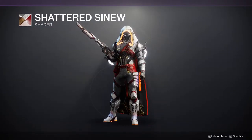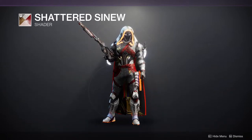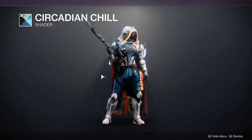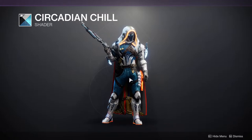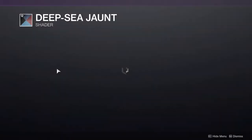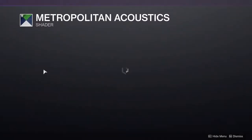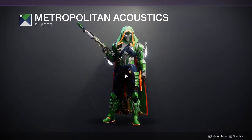Shattered Sinew — I would easily recommend this one. It's a really good white and red shader. Circadian Chill is actually a pretty good white and blue, more of a sky blue, but still a solid white shader. Deep Sea Jaunt is a terrible shader — I'd skip it easily. Metropolitan Acoustics has a really weird Buzz Lightyear color scheme.